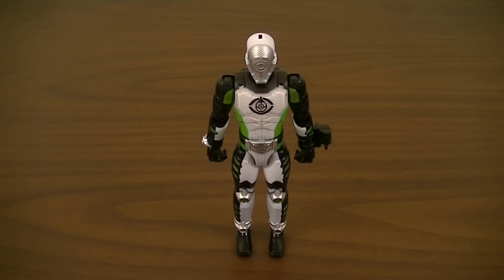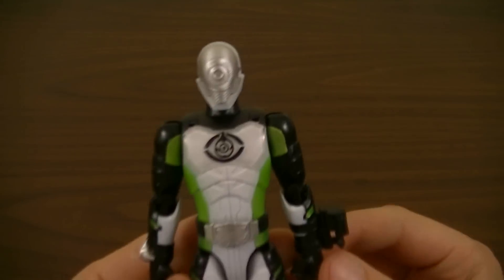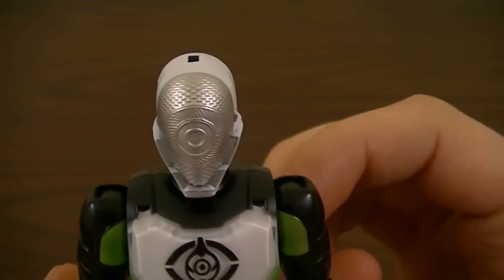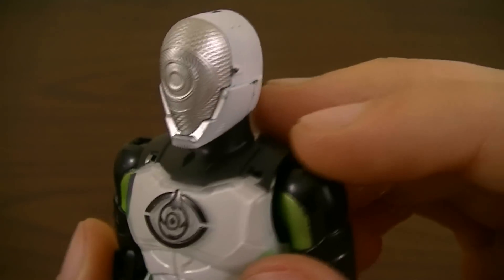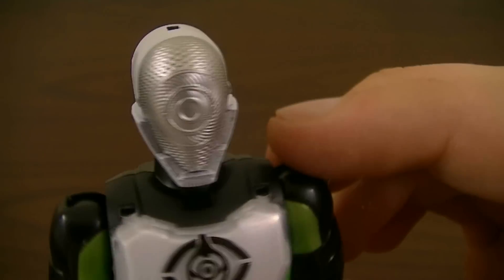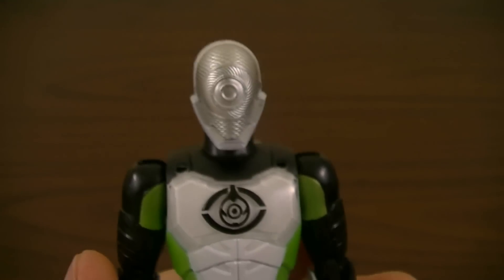Starting off, we're going to look at Kamen Rider Necrom Transient. Right off the bat, you'll see that he looks much different from Ghost Transient, Spectre Transient, and even Toco Transient. Starting from the top, the head has the same basic shape as the others, but for the face it has the same silver compound pattern. It also has a large eye in the center — this is the same eye pattern used for the Ghost Icons, which is by extension a Ganma Eye, with the Ganma being the enemies for the series.